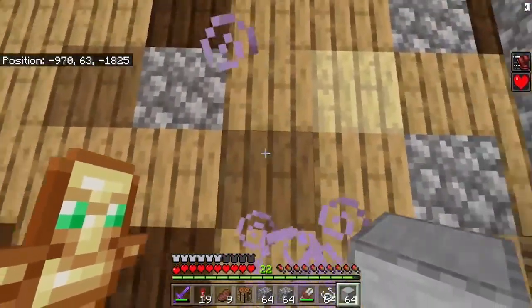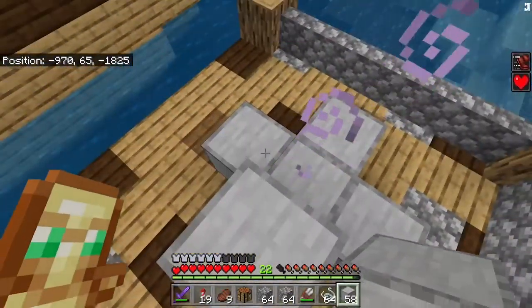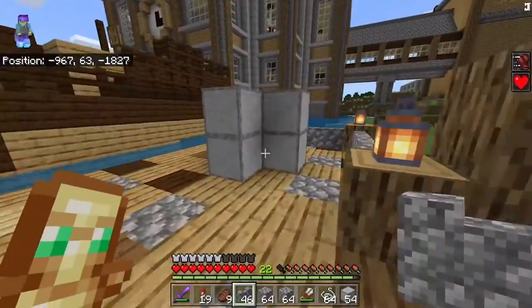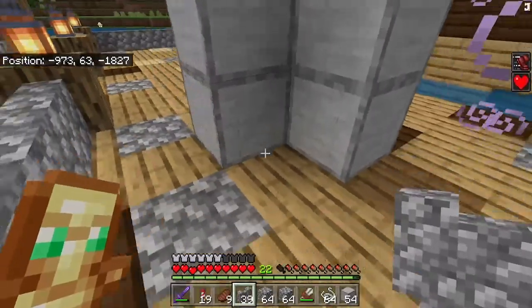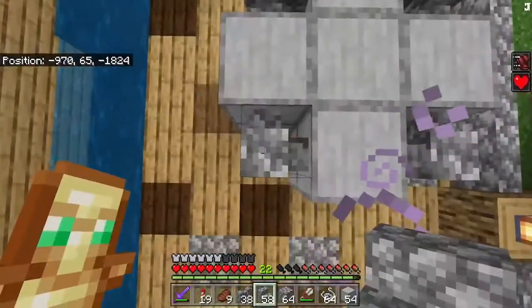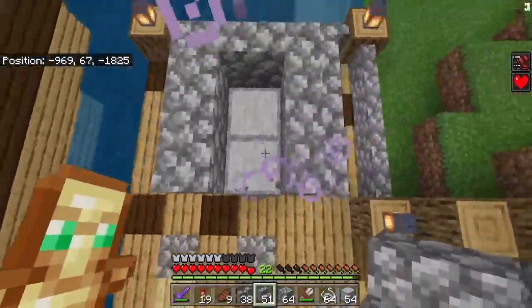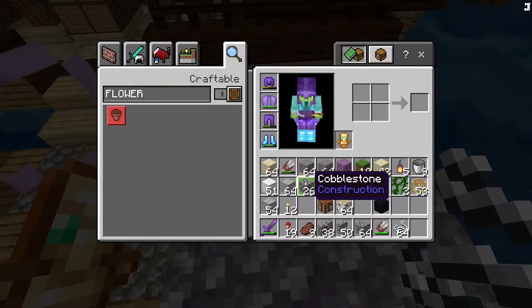I want a pretty strong base for this thing. Going up four with some smooth stone slabs, then let's grab some cobblestone walls and put those right here. Then let's grab some stairs — just make this super easy: one, two, three, four, five, six, seven, and eight.